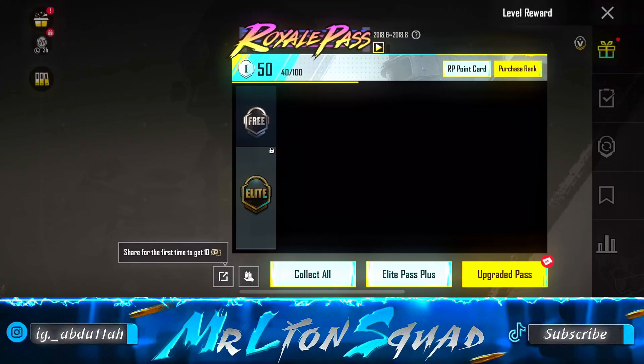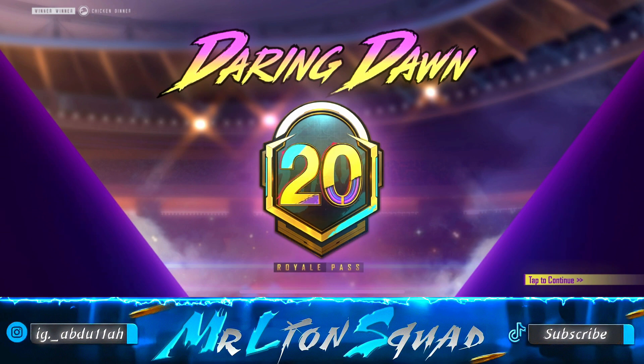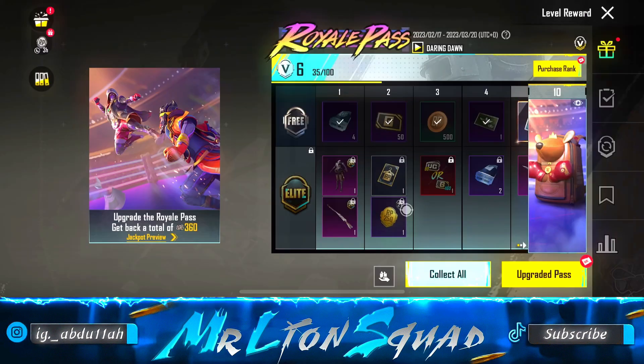First thing is first, guys — we have to look up what PUBG Mobile has launched in its theme and its trailer. The name of the Royal Pass is Daring Down. Just look at the colors PUBG Mobile has chosen here — these are so much attractive. Here come the two mythics PUBG Mobile is offering us, and the exclusive guns. There are four guns in the Royal Pass which are so amazing. Let's see from 1 to 50 what PUBG Mobile is offering.